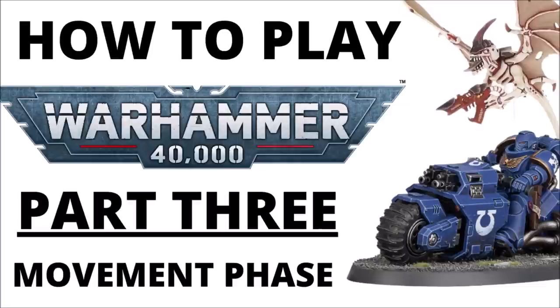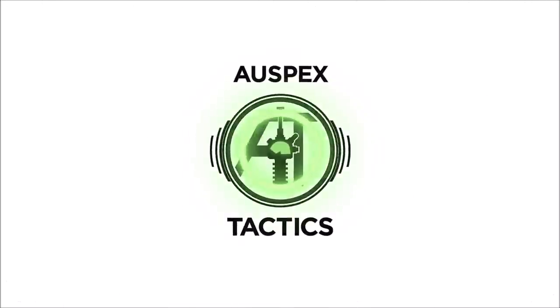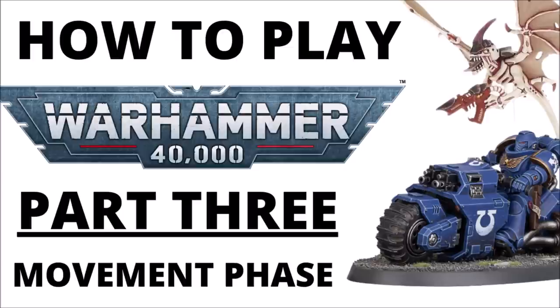Let's talk through the movement phase of Warhammer 40k 10th edition and how your models are going to be getting around the board to take the fights to the enemy. Hello and welcome back to Warspecs Tactics, where today we're continuing our How to Play 40k 10th edition series, moving on from the command phase to the movement phase — how the miniatures traverse the battlefield, what the options are for different types of moves, and things like falling back, desperate escape, and the arrival of reserves.